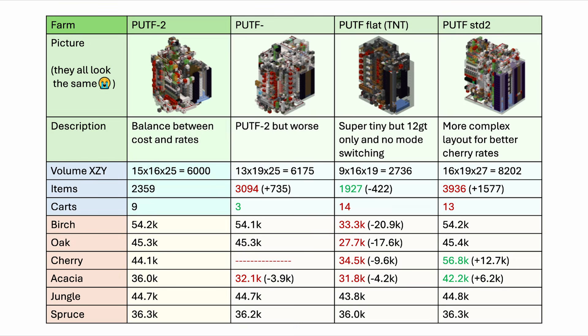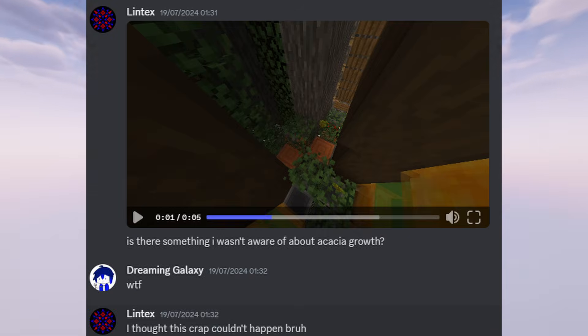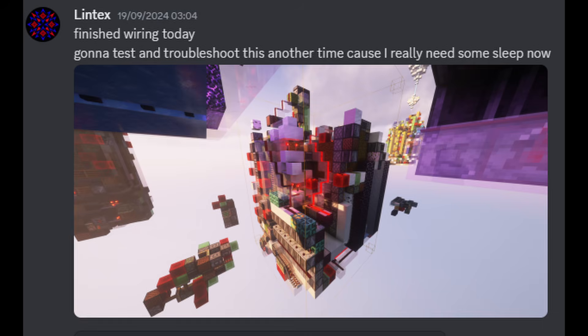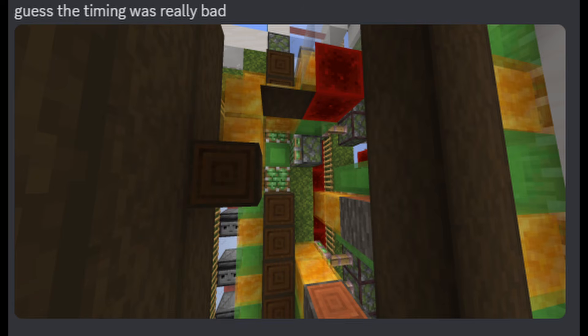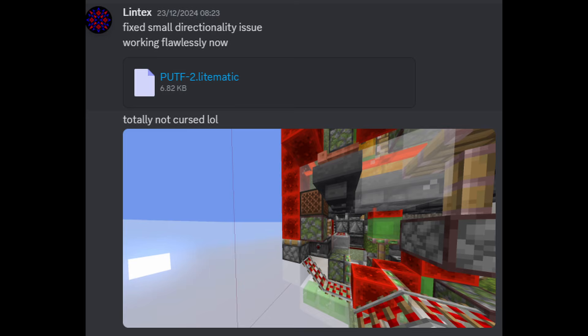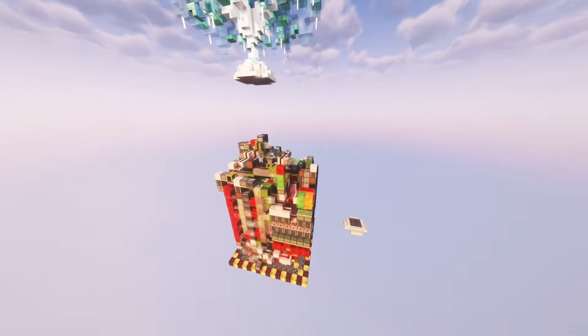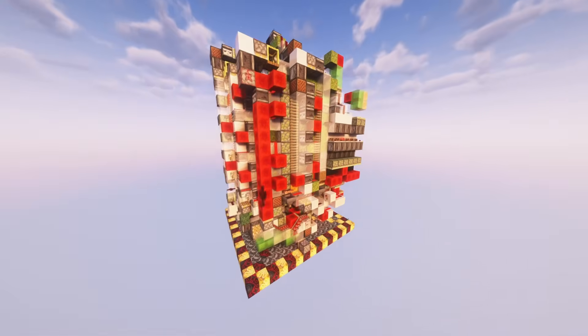PUTF Minus 2 is not only smaller and cheaper, but it also fixes some of PUTF Minus' major problems. That means it can farm cherry trees, which weren't released back then. And it's not directional, meaning you can rotate and mirror it however you want and it will still work flawlessly. I also tried to reduce the use of block types, containers, and weird rail placements, which should make the build process a little easier as well.